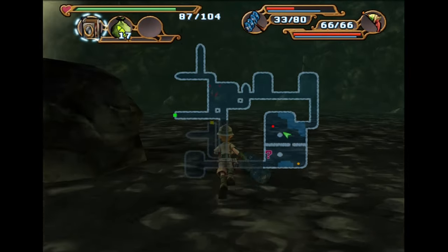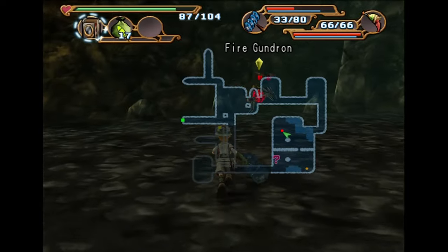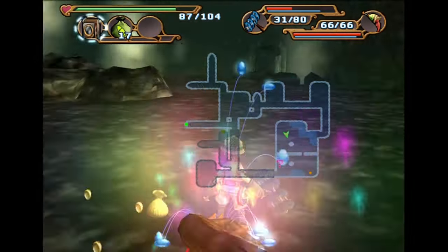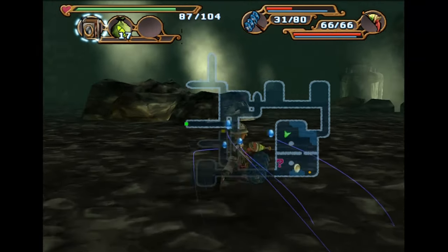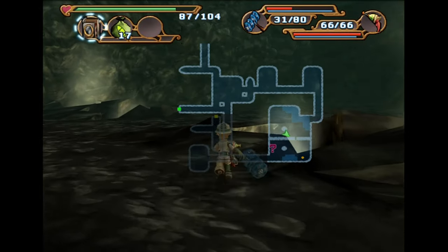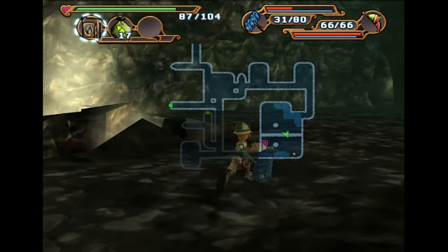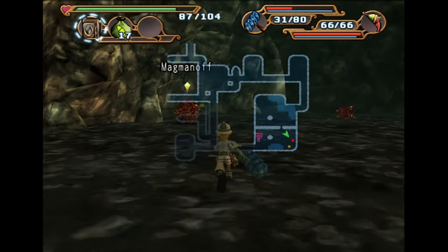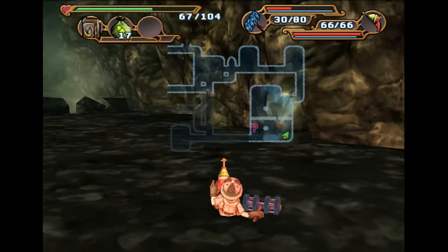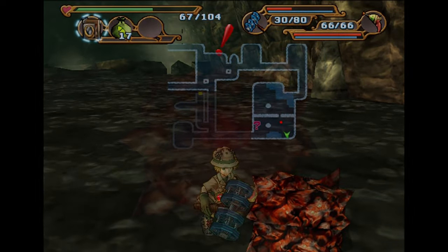Now this thing over here — this guy will go down easily. This is as I figured. He's basically weak against this hammer. This whole place is weak against Max's hammer, honestly. Magmin off — I should have done my charge attack.